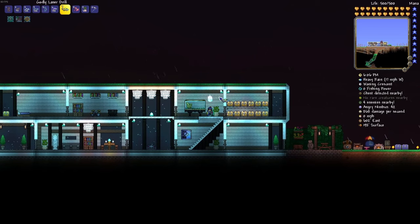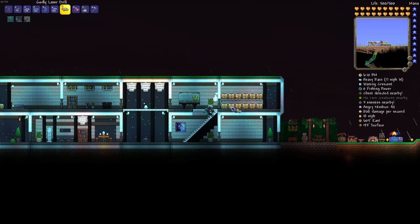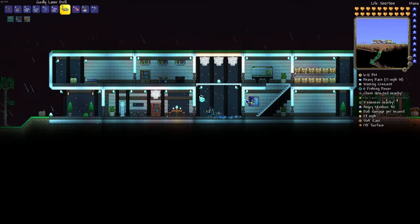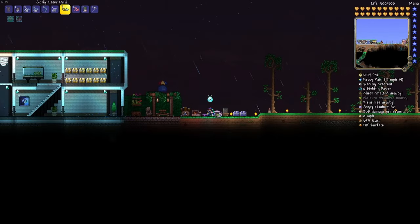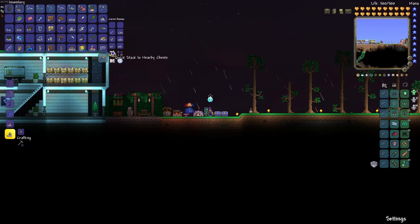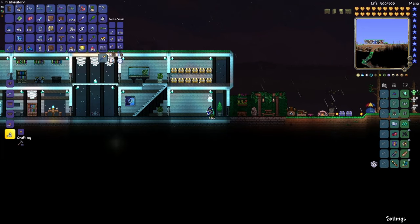That is pretty much the chest room done — there's not much we can really do. Now we're going to go down to the living room. One of the big main problems with my house right now are the torches. I like the ultra bright torches but they are just a little bit too bright, so I might end up changing to regular torches. I have a little bit of a plan — just bear with me for a second because it's going to be different than what I normally make.